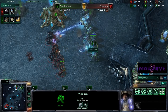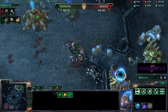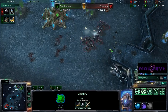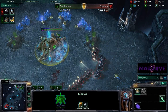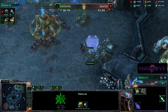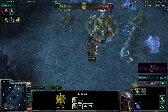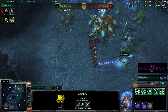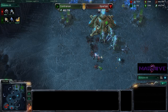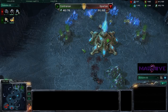We have guardian shield up — or wait, he doesn't have enough energy for the guardian shield. Forcefield to the ramp — forcefield to the ramp! I guess he didn't need to forcefield it, but he is going to lose his expansion yet again. He's going to send this probe to die. That forcefield didn't really stop anyone from going where they wanted to. But maybe it looks like he might be able to save his expansion? That's actually pretty close — two marines left, and he's going to defend that. Wow, a lot of back and forth going on here.